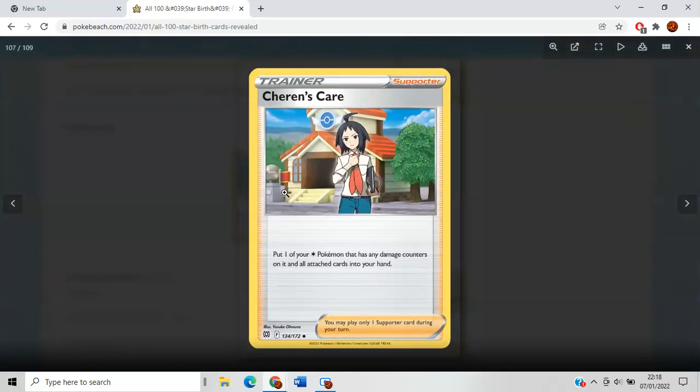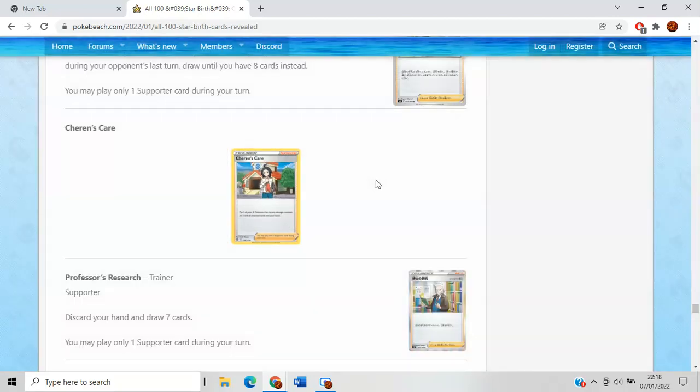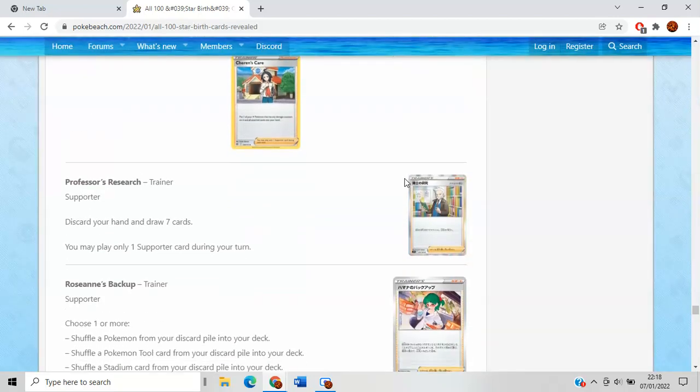Cheren's Care is going to make Togekiss the most annoying deck in Standard. Definite synergy with Arceus V-Star as well — basically it says one of your Colorless Pokemon has any damage counters on it, and all cards attached to it go back into your hand. This is sort of a Cheryl slash Ace Trainer kind of card but for Arceus and Togekiss — a little bit better in my opinion, because you can just save the energy without discarding anything. Will it make Togekiss competitive? Maybe not, but pretty good.